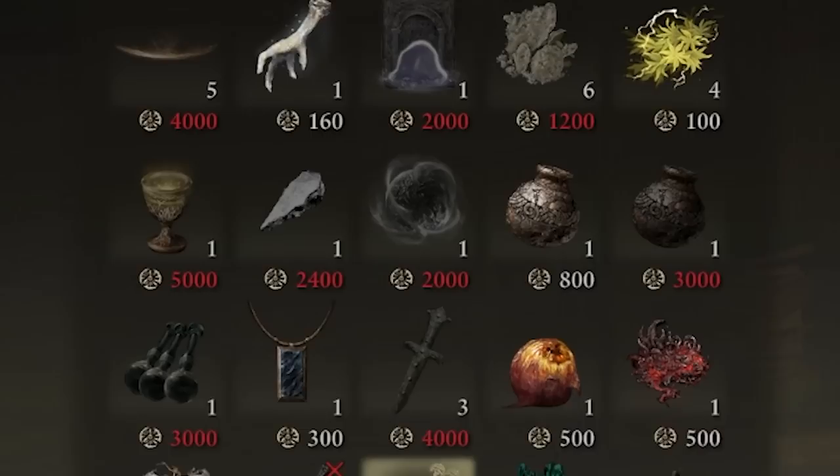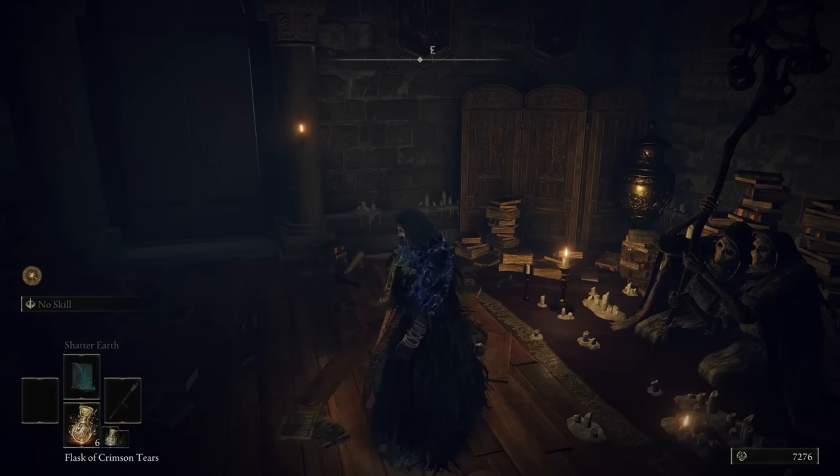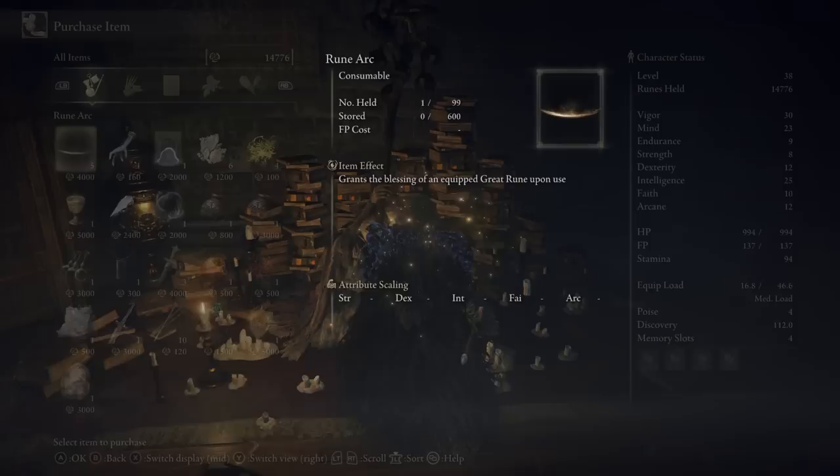Finally, nearly six hours into the game, I find my first sacred tear. This life-giving nectar has never looked so sweet. And let's not forget about our good friend the Mimic Tear. I didn't disallow spirit summons for this run just in case, and since there are no stone digger spirits, this will do nicely. After all, the Mimic Tear is technically under the same restrictions as I am, and it'll be nice to have a friend in this chaotic world.